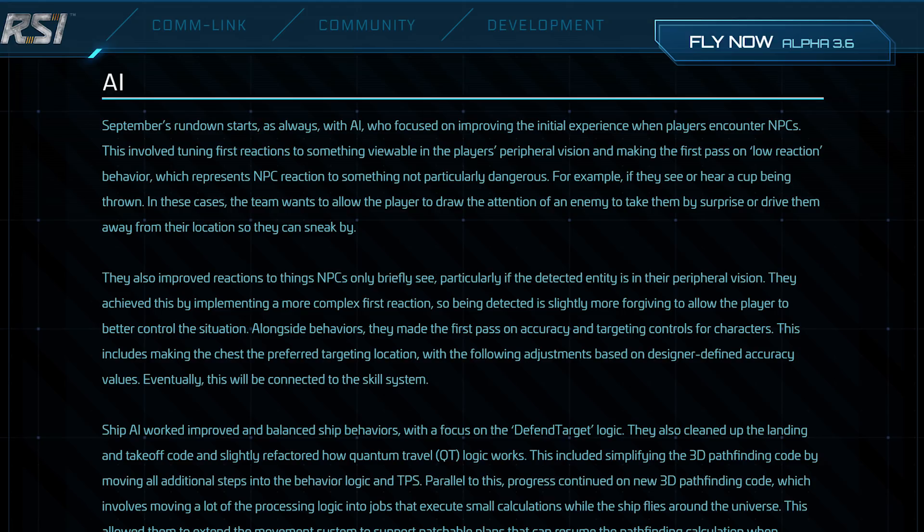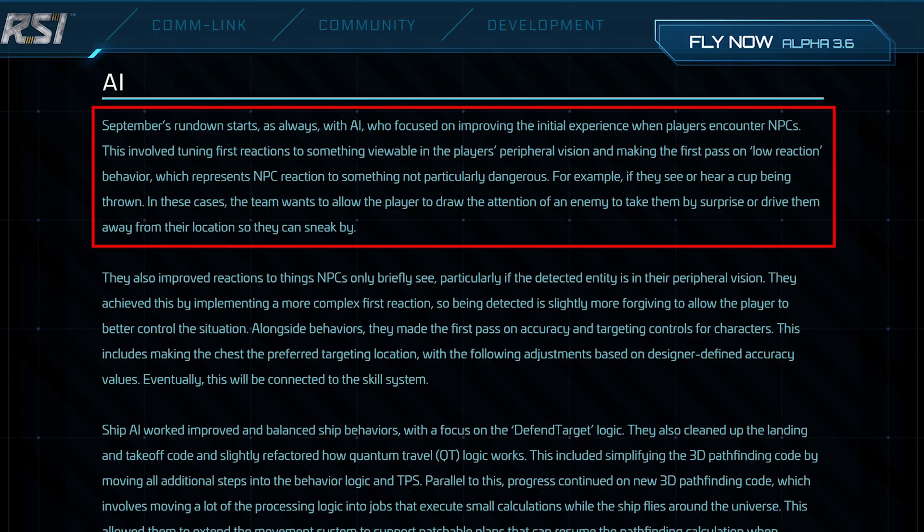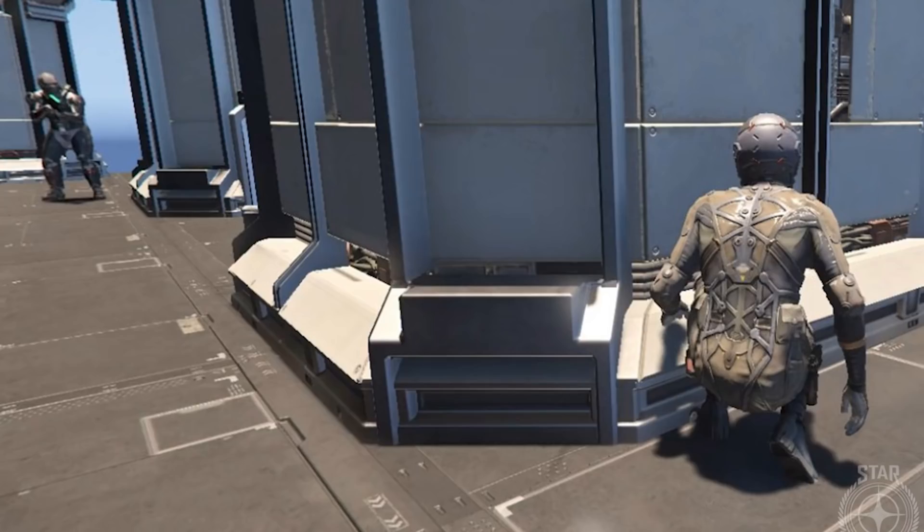Starting our discussion with AI: they decided to focus on you being able to distract enemies, or enemies not locking on to you if you're in their peripherals. The plans seem similar to Last of Us gameplay or Hitman, where you can throw something to distract them and play a little more stealthily, which is pretty cool.